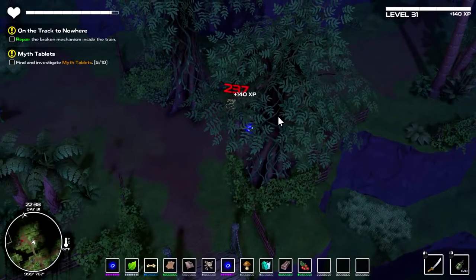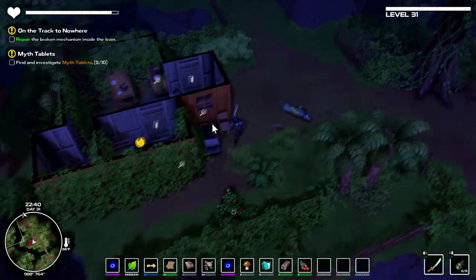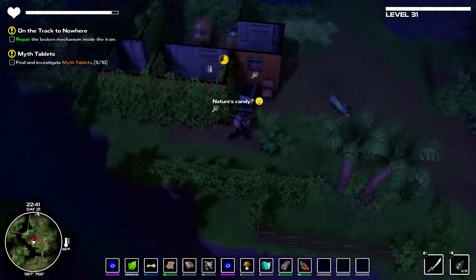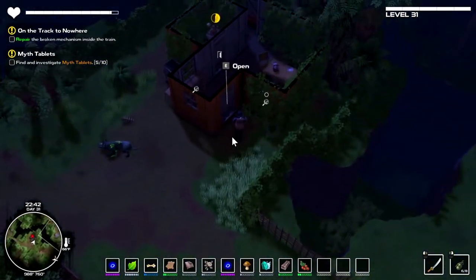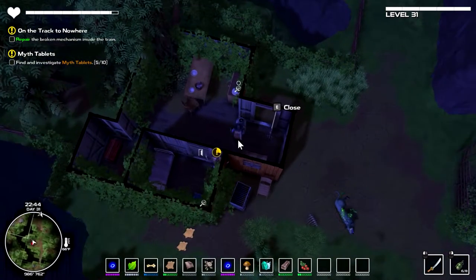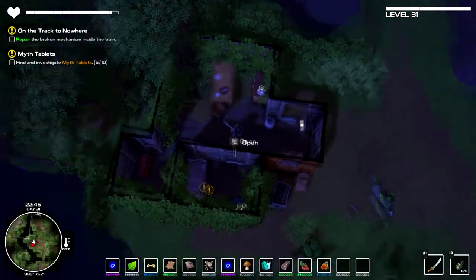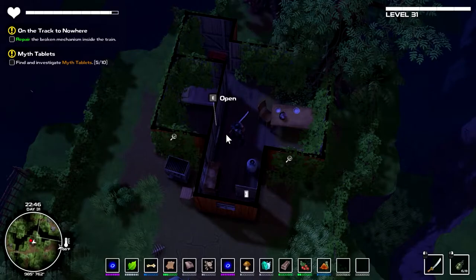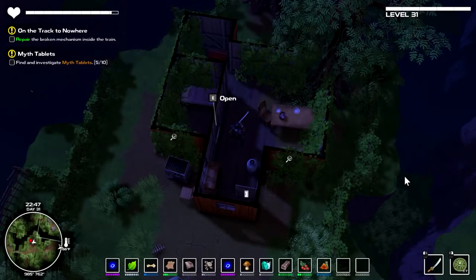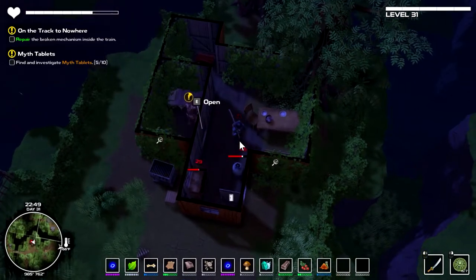Oh hello, goodbye. What's over here? Oh, big boy. Come on in here, we know what's coming. You know that stuff, so let's do this. Okay, inventory. There. That hurt me.